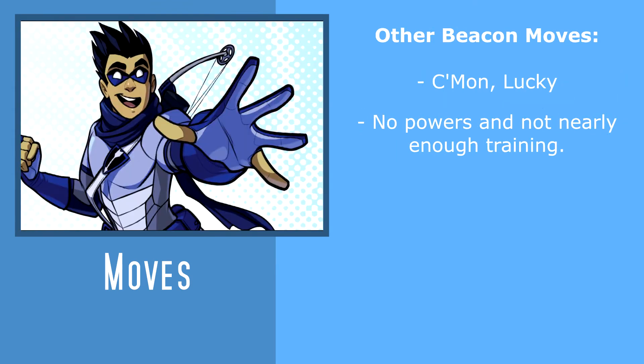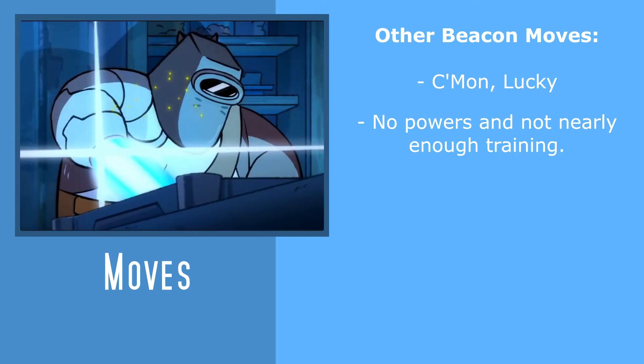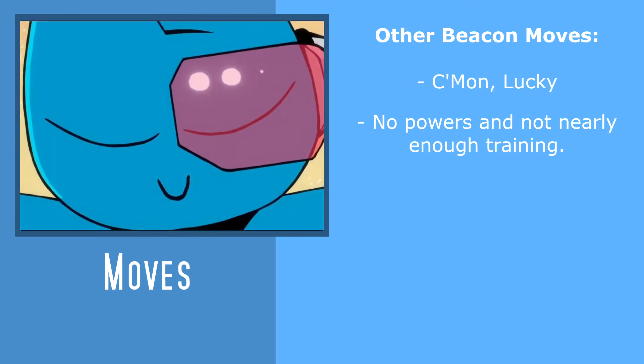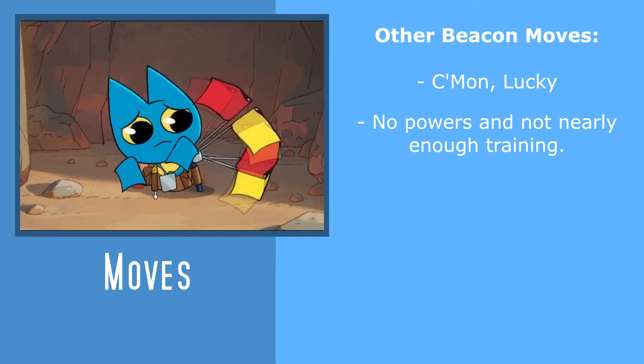The other two Beacon moves — specifically Come On Lucky, which lets you have an animal companion to assist in basic moves, and No Powers and Not Nearly Enough Training, which lets you get gadgets and stuff — are useful, but I'm not going to go into them because I don't think they contribute anything to playing Adorabat specifically.